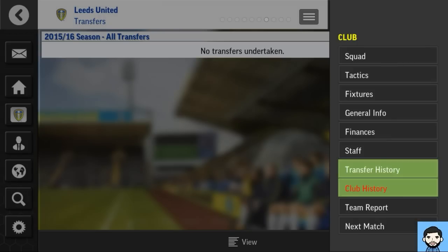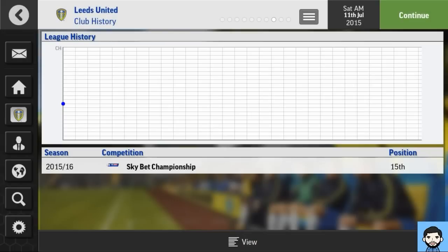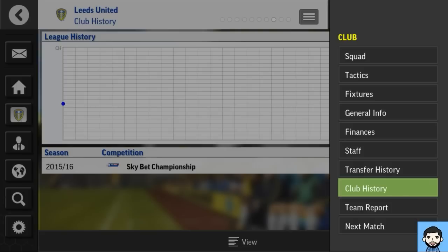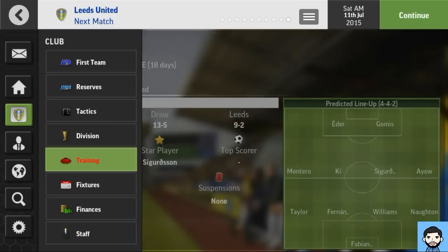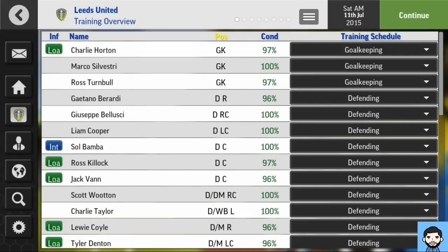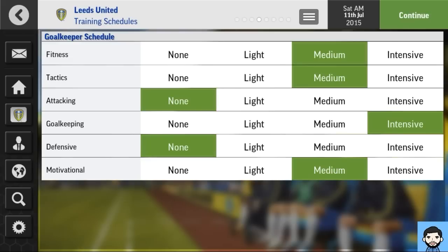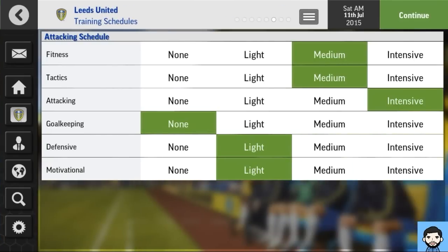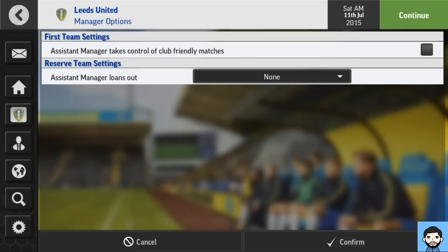Transfer history screen — no transfers there. Club history is a nice feature showing off all your achievements — might be new, not 100% sure, drop it in the comments. Team reports we've seen already. The next match screen shows what formation the opponent might be playing. The training screen again looks identical to last year's — not too sure what they could have done differently. If you're looking for the ideal training regime, pop over to fmh5.co.uk.